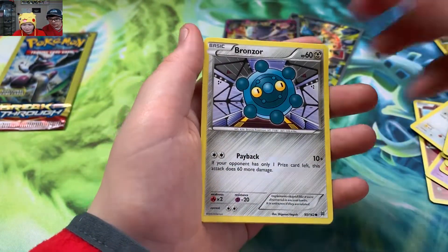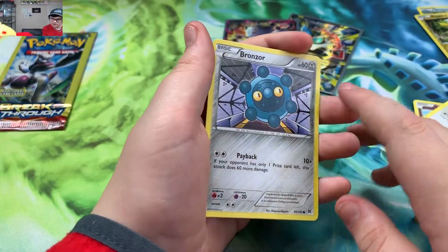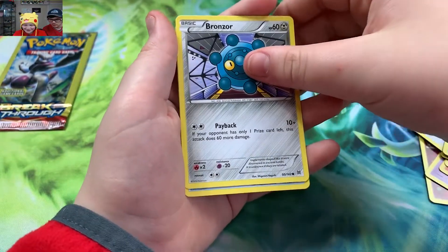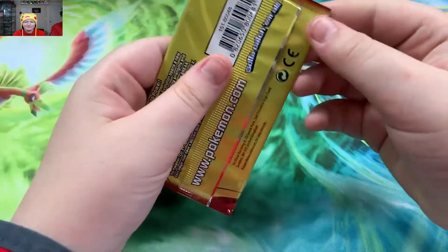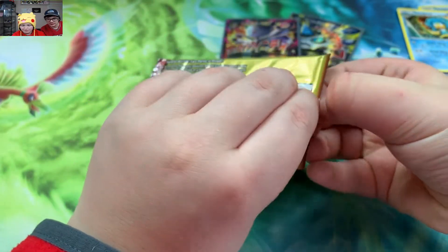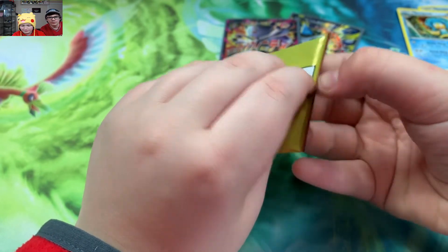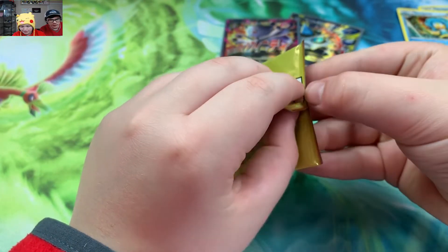Right there with a Curlia. A Bronzor and another Simipour — another regular rare. That's a rare, put that up there with those. Last pack of the opening for the Dollar Tree packs. Thank you Joshua for requesting these — you did good, props to you my friend.